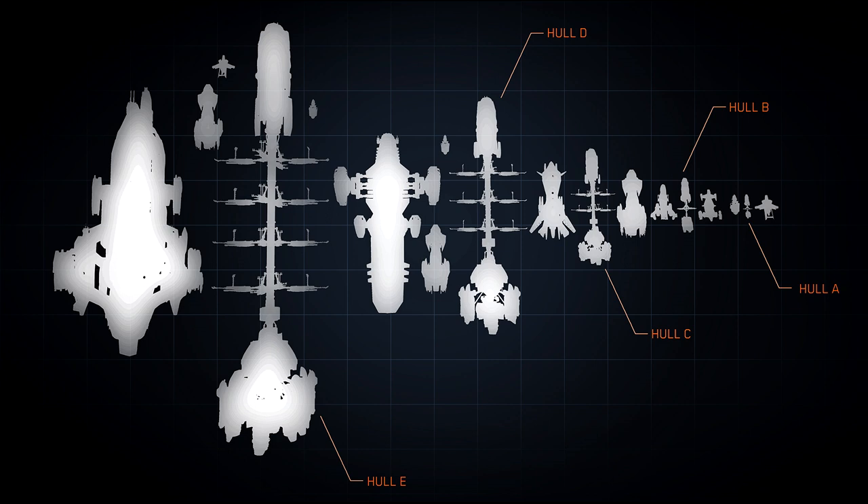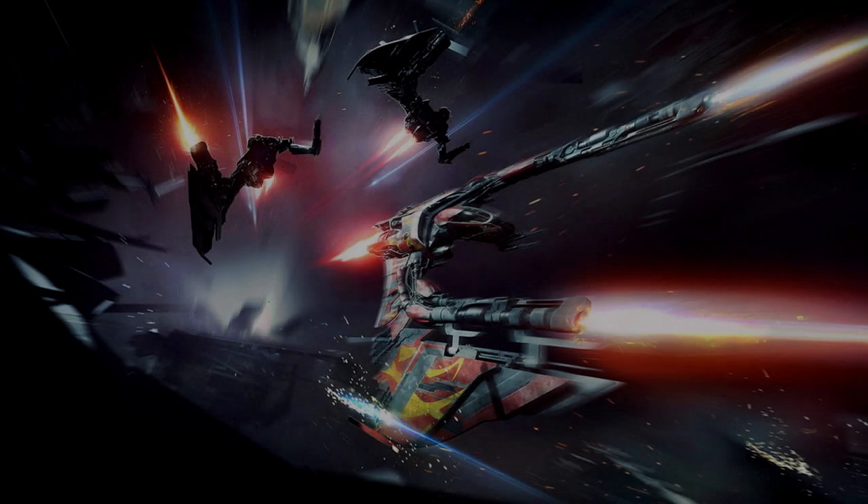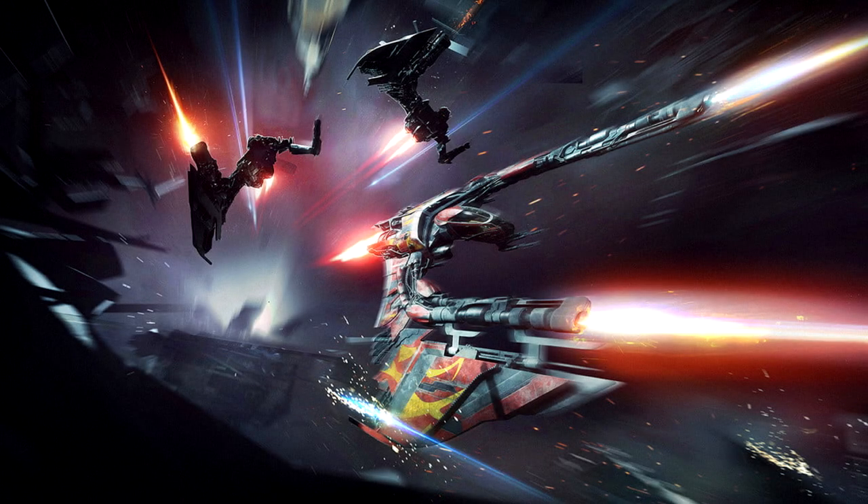The minimum crew number is what's deemed a sensible skeleton crew option that allows the ship to be used effectively in its intended role. For ships not yet implemented in the game, this is an estimate based on design intentions — as with all game development, these numbers can change after implementation and testing. How does ship size tie into jump point sizing? At present, while focus is on building out a single Stanton system, ship size has no bearing on jump point sizing in the star map.